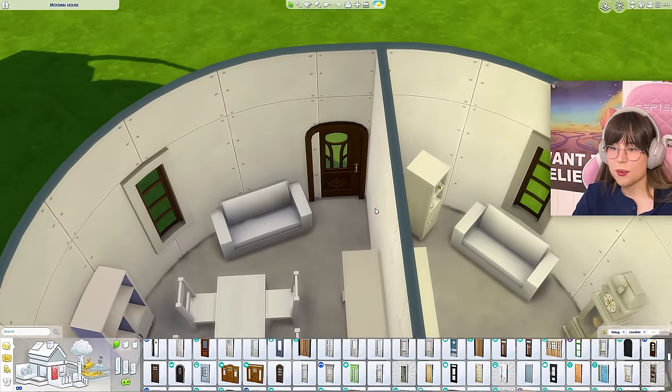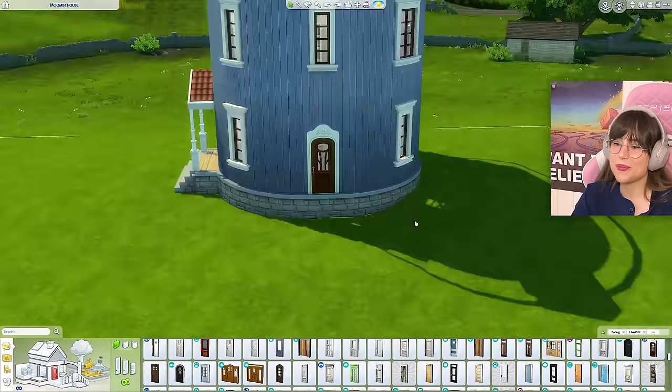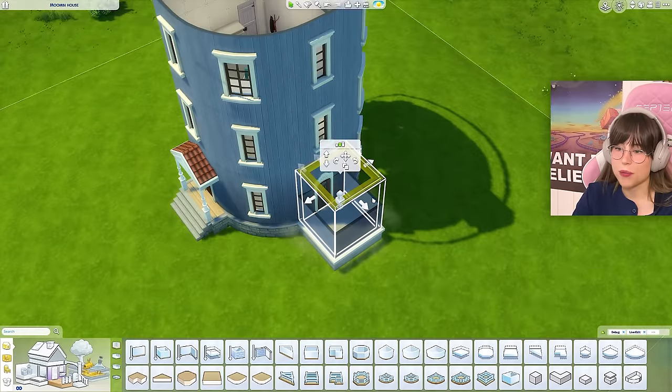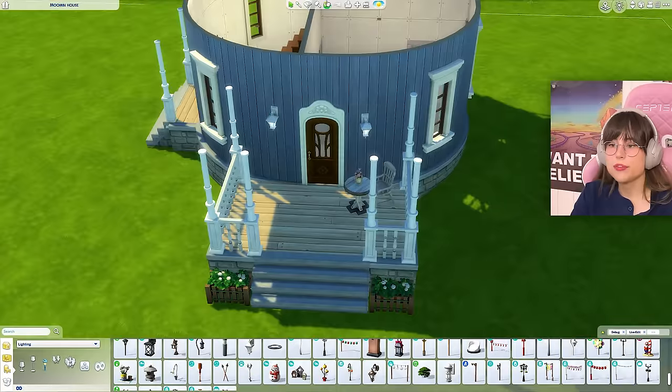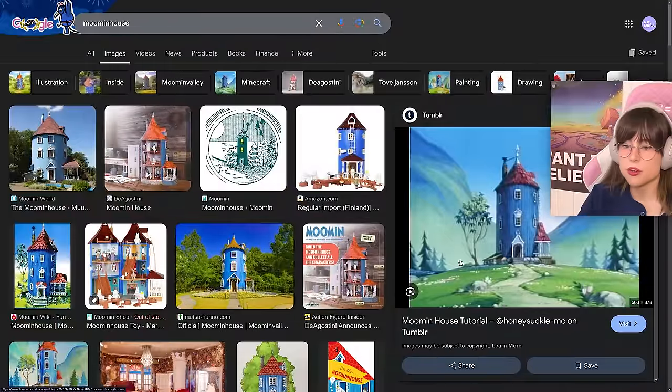Will that work on the inside? It kind of works — maybe I can squeeze it a little to the side. I can't because of the rounded walls. Well, it's going to be like that, whatever. I'm going to put up a little platform on there as well and put up some stairs and columns on the roof.